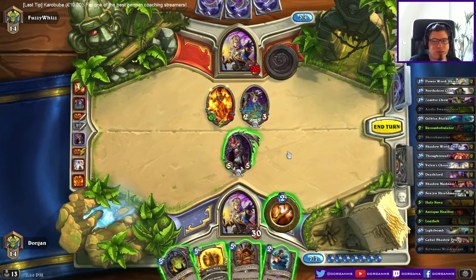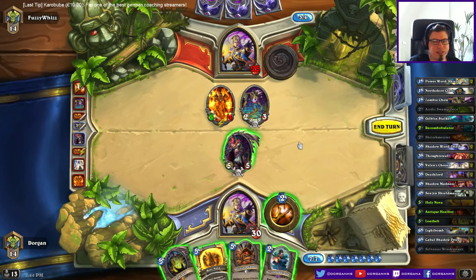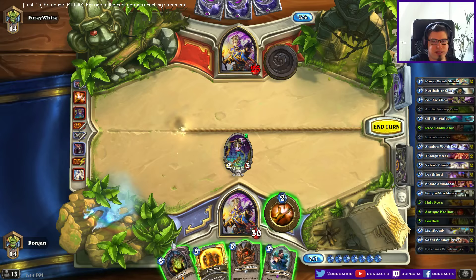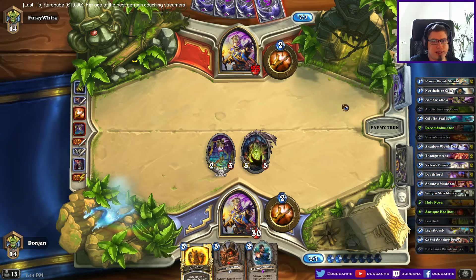Then he just trades it into Deathlord if I play it, then it's a 5/1, then he doesn't play anything. I think I just take the Zombie Chow. It's like one card for three cards because that's Pyromancer, Lightwell and this. Then I play this and pass.